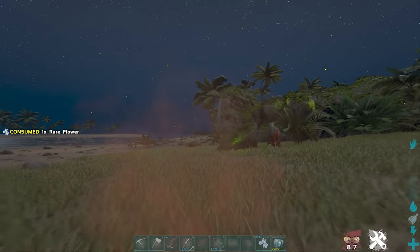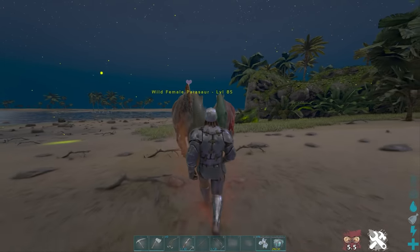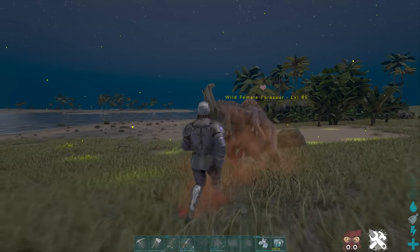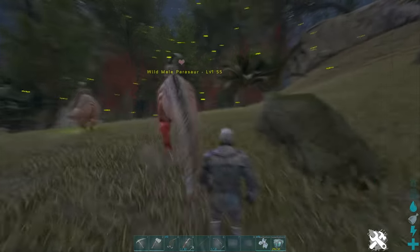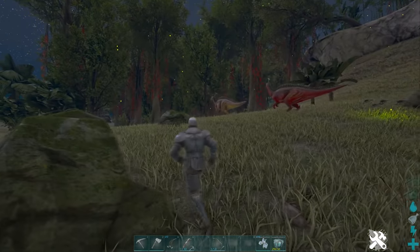Tip nine: eating a Rare Flower in ARK will make everything around you that would normally be passive now aggressive to you. This lasts for 10 seconds as indicated in the bottom right of the screen and can be very dangerous if done at the wrong time. However, if done correctly it's really handy for trapping passive creatures like the Gallimimus — because they're so fast, with the Rare Flower they'll chase you and you can lead them straight into a trap.